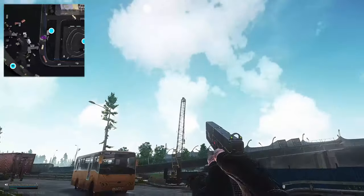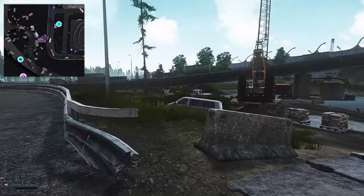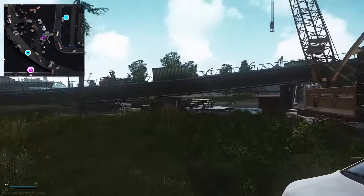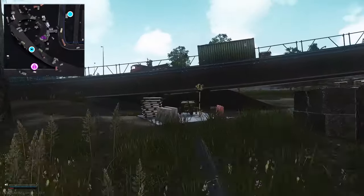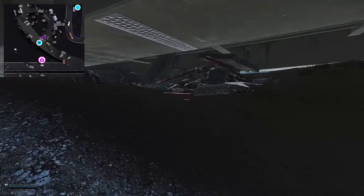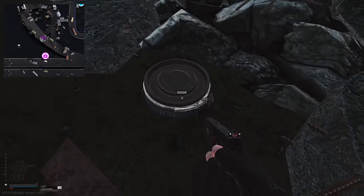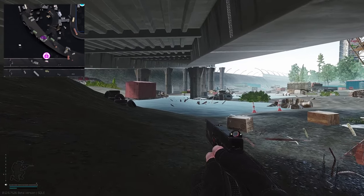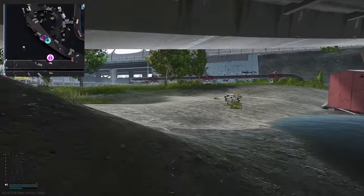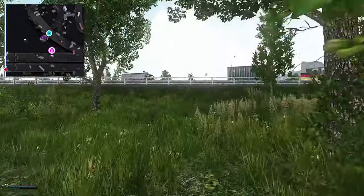Now we're heading directly for this crane. You can see there's an overpass or ramp being made right here — what you want to do is go underneath this ramp. You can see the cache right in front of us. Sometimes you might not be able to reach it, so you'll have to crouch to access it. Stay crouched until you've got enough headroom to stand up and then you're sorted.